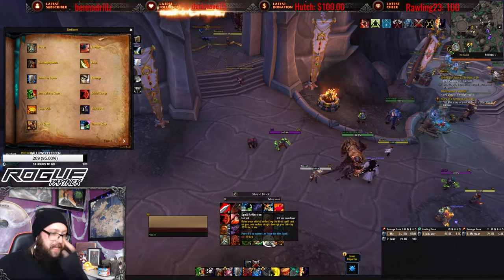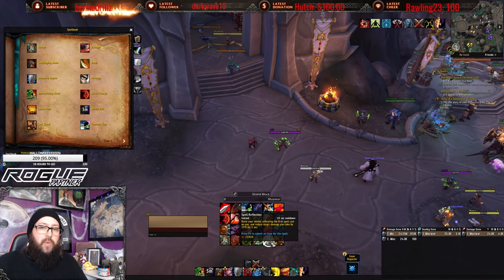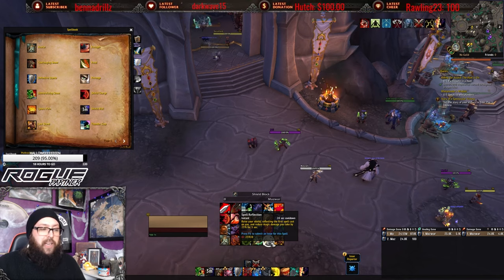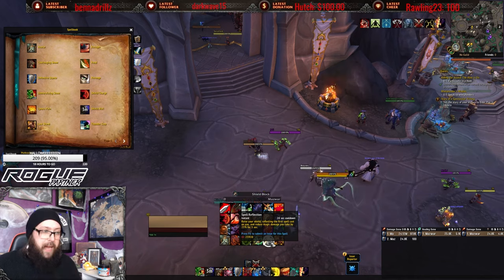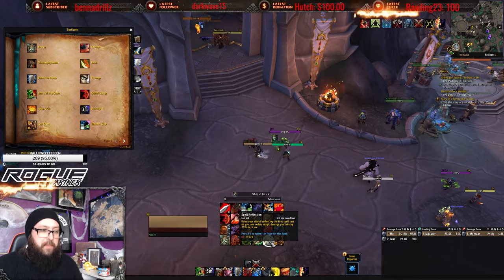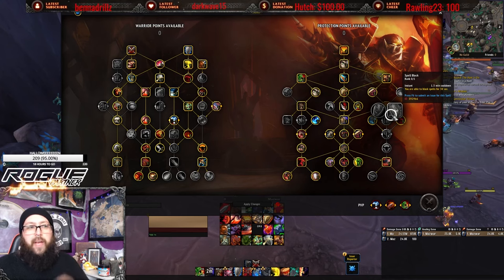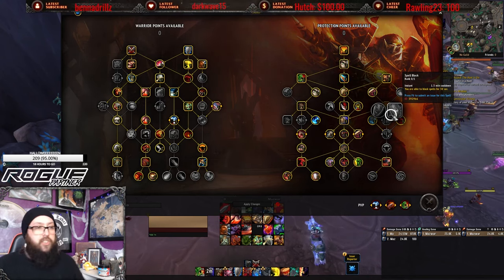Spell Reflect is one of the most broken abilities in the game. You raise your shield and reflect the first spell cast on you, and reduce the magic damage you take by 25% for 5 seconds. It has a low 20-second cooldown. The way it now works is that every 20 seconds you can have a 25% magic damage reduction for 5 seconds — incredibly strong.